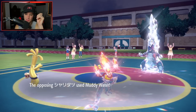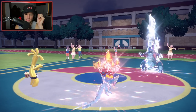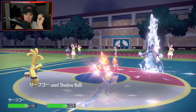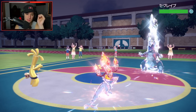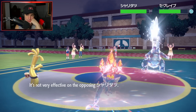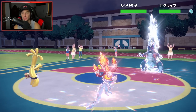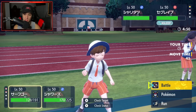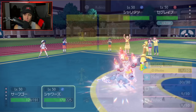He goes for Muddy Water — and I get Water Absorb healing! I like that a lot. He might be Choice-locked into Muddy Water, which could be huge for us. Some HP back and Shadow Ball is going to fly — but that misses. That is not cool, not cool at all. We have to keep going after Tatsugiri, we're going to hope Baxcalibur stays asleep, and I'll just Shadow Ball and Muddy Water.